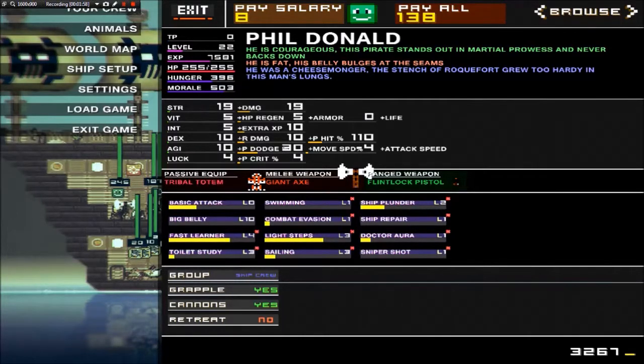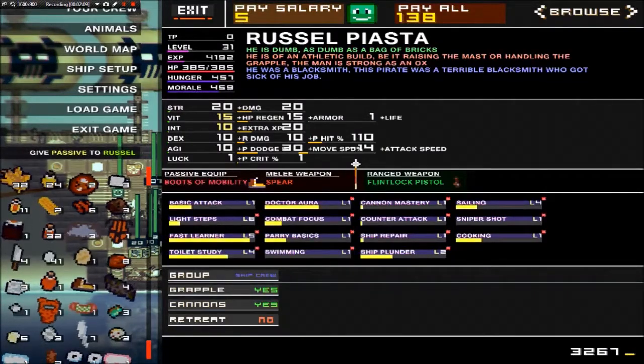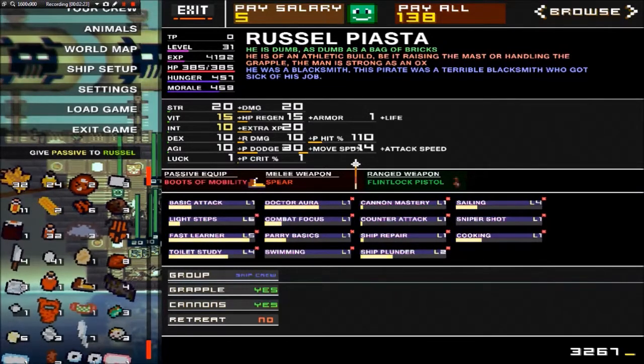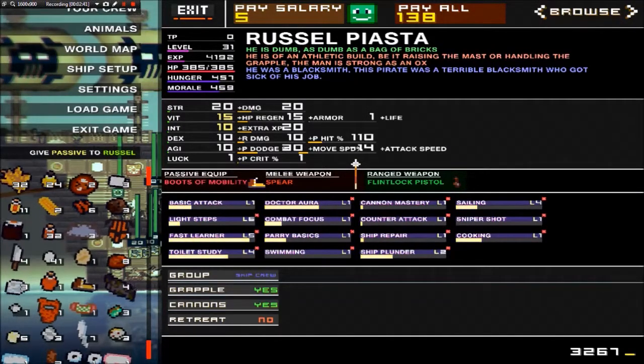TP stands for total points. You can put total points into these stats, or you can make them learn a book — which looks like a little brown book. Strength is damage, vitality is HP regen, intellect — for your main pirates you want high intellect so they can level up decently and not be stuck on one level. Dexterity is how often and how quickly they hit. Agility is all to do with dodging. And luck is the last thing to worry about — that's percent crit and how often they do it.